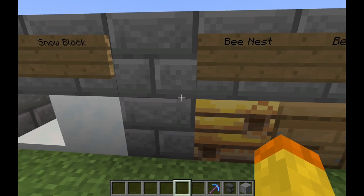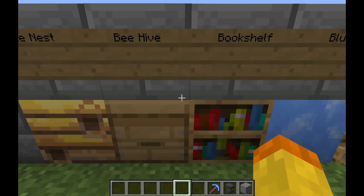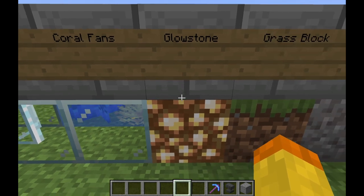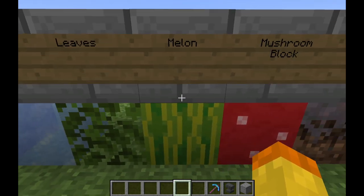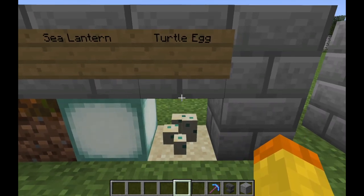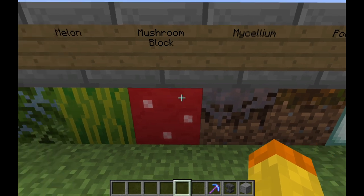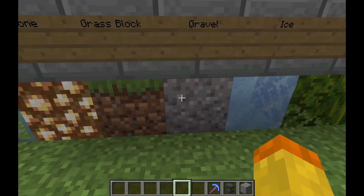There are quite a few items where you could use a Silk Touch shovel. Looking through the list: bee nests, beehives, bookshelves, blue ice, campfire, glass, glass panes, coal, coral fans, glowstone, grass blocks, gravel, ice, leaves, melon, mushroom blocks, mycelium, podzol, sea lanterns, and turtle eggs. The ones most specific to the shovel would be podzol, mycelium, maybe mushroom blocks, and things like gravel and grass blocks. So there is some real use to having a Silk Touch shovel.